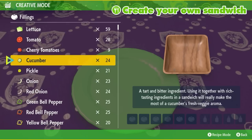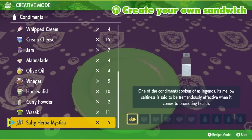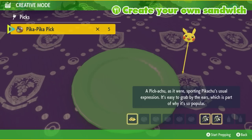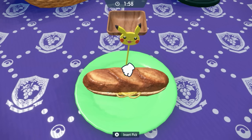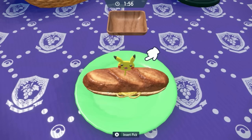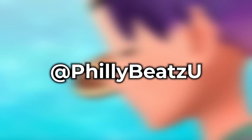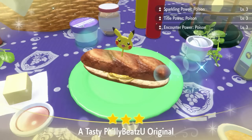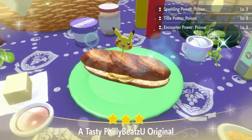To make a poison sandwich, all we're going to need is some noodles and two salty Herba Mystica. Feel free to mention any other sandwiches in the comments below — a level 2 encounter sandwich also works, and some people have gotten shinies using that. Write the recipe for that in the comments as well. Send me a picture of your shinies on Twitter at PhillyBeatsYou. If this works, you should see Sparkling Power Poison Level 3 and Encounter Power Poison Level 3.